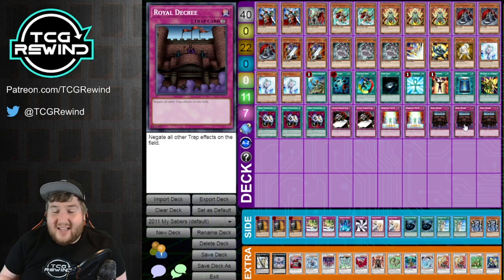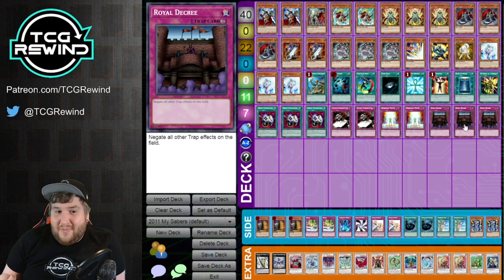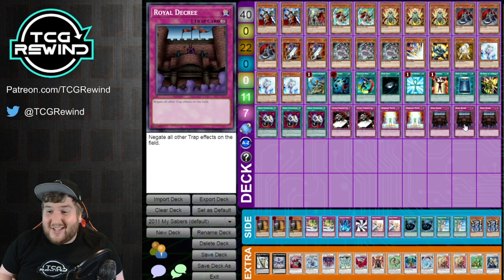At my recent tournament, my opponent was on Heroes — I turned one set Decree and a monster, passed, and he ended up setting five back row and passing. He had double Warning and Judgment. I end phase activated Decree and honestly didn't even have a follow-up play, but because he set five traps he just scooped. It can just win you random games in certain matchups. Against heavy trap decks, it's almost an auto-win in game one, especially because a lot of those decks don't main deck MST. And generically speaking, it's good against most decks on an even playing field — Tengu Plants and others run some degree of traps.